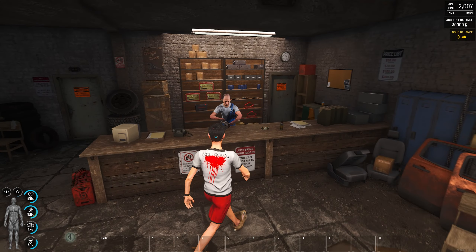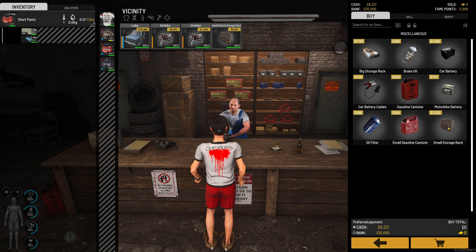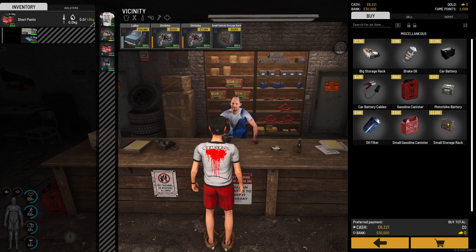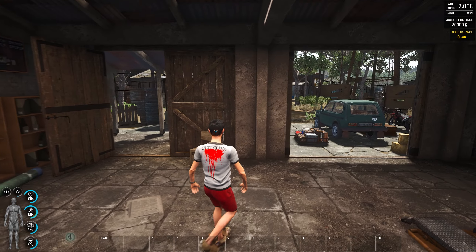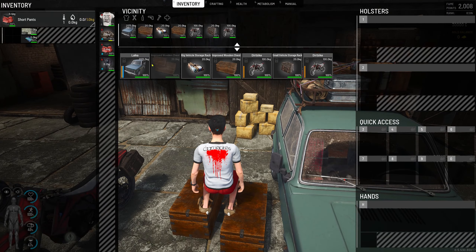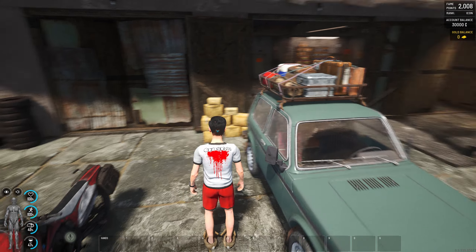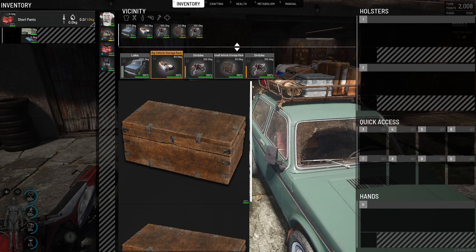Let's look at the vehicle expansion kits. I'm going to go into the trailers here and into miscellaneous. We've got a small storage rack — this will go on the dirt bikes, the mountain bike, and the city bike. There's also a big storage rack that goes on all vehicles, and the improvised big raft. Let's grab that, walk up to any of the vehicles, look at the roof, and install it. This does hold two chests.